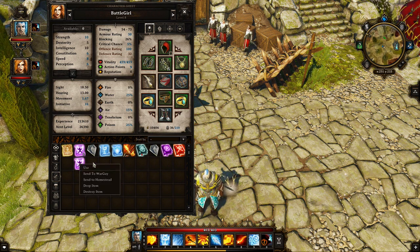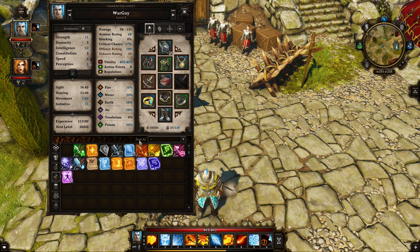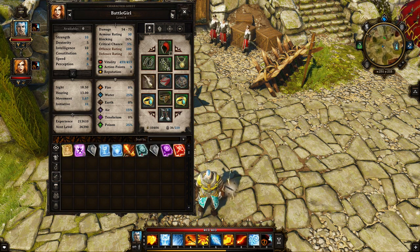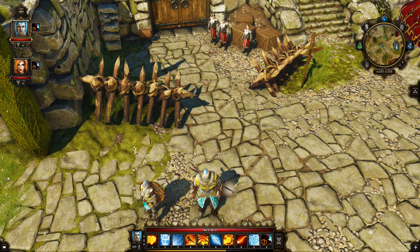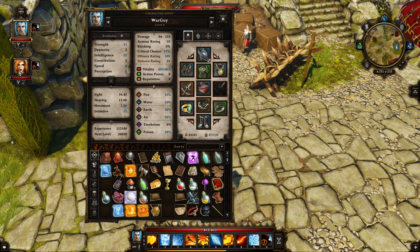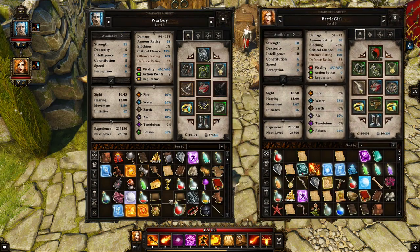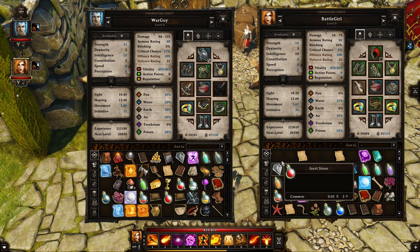Of course you can also click to drop, destroy, or send items to the Homestead — I don't want to spoil anything if you haven't been there yet, but you can send items directly to it. You can also open both inventories and drag and drop between them if you prefer.